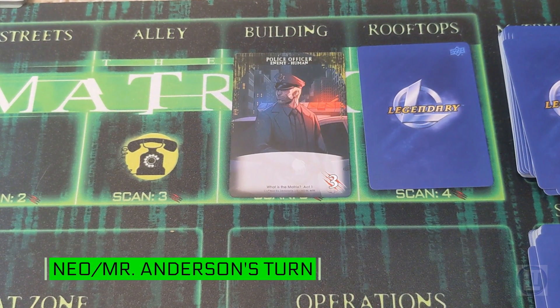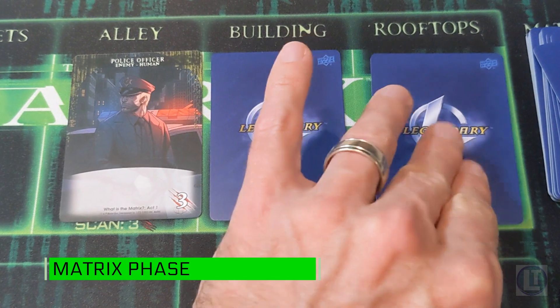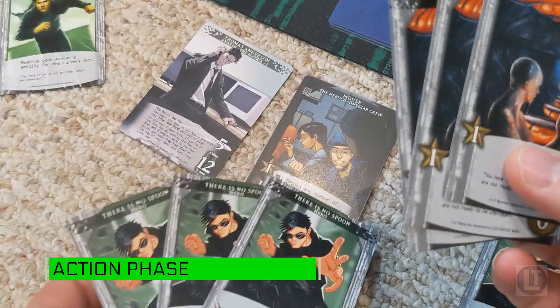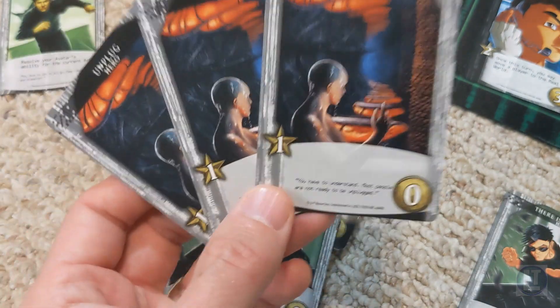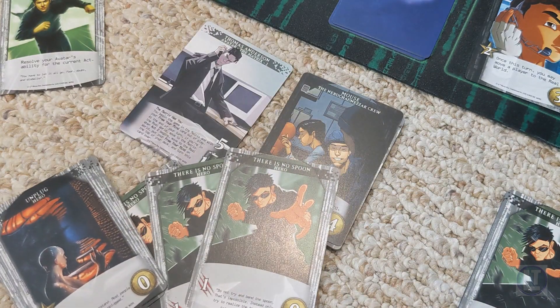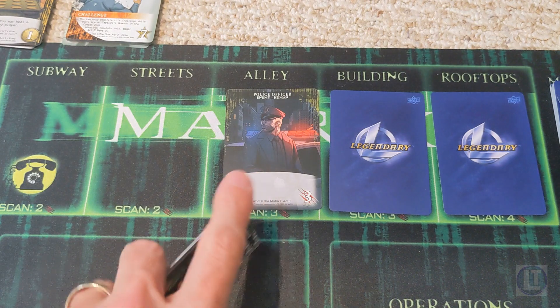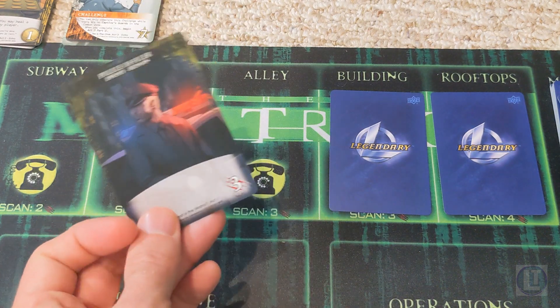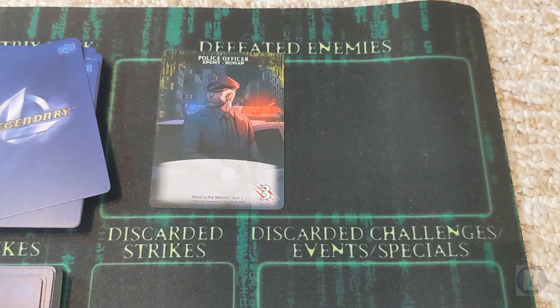It's Mr. Anderson's turn now, so we begin with the Matrix phase. We move everything further along the Matrix row and a new card comes into play. Mr. Anderson, being in the Matrix, has three attack to perform. If we can zip out of the Matrix briefly, we can buy another card — though we'll be sucked back in at the end. First thing I'll do is use the three damage cards to attack this police officer, which removes this card from the game. These cards get placed on the defeated enemies space.